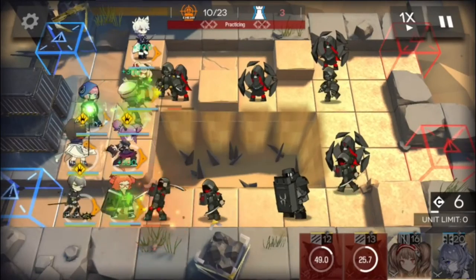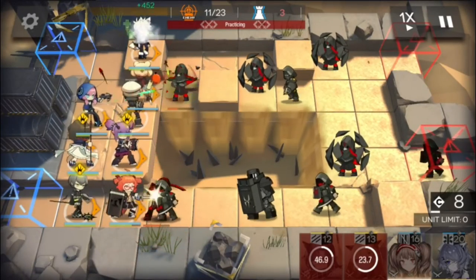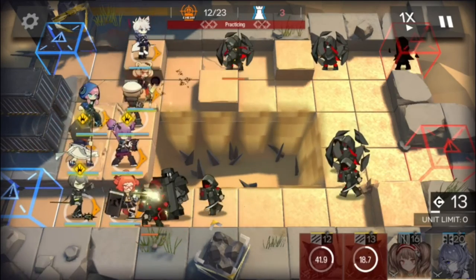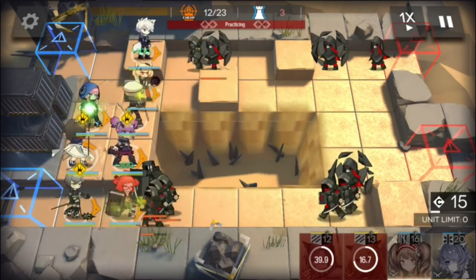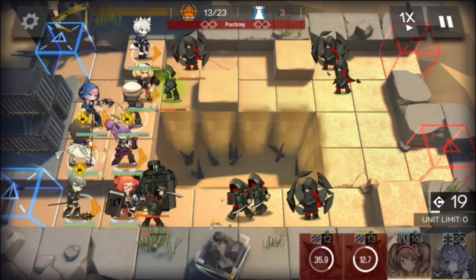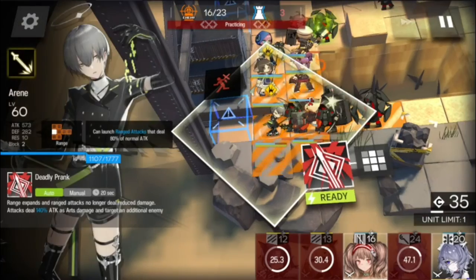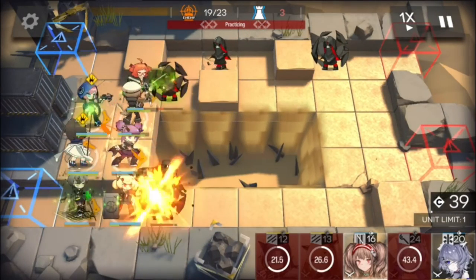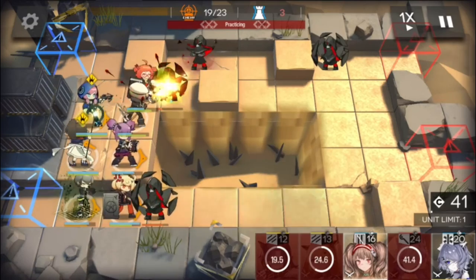Beagle is able to reach a very high level of defense with her talent alone, but her skill makes it comically high — to the point where she can shrug off any physical damage. With her 3 block, she will stall most high physical damage units easily. Just keep her away from arts damage, as her rather low HP pool and no resistance means any arts damage will take her down fast.